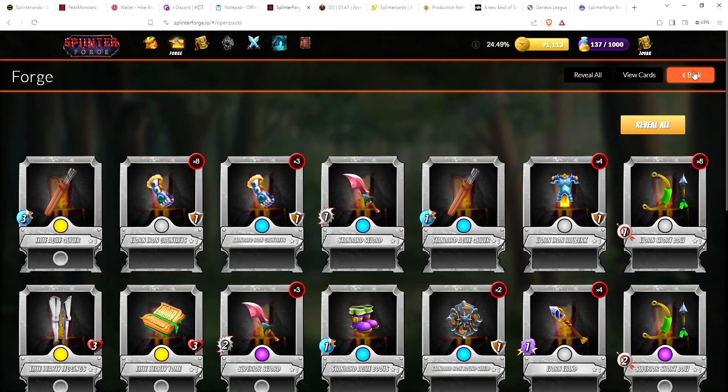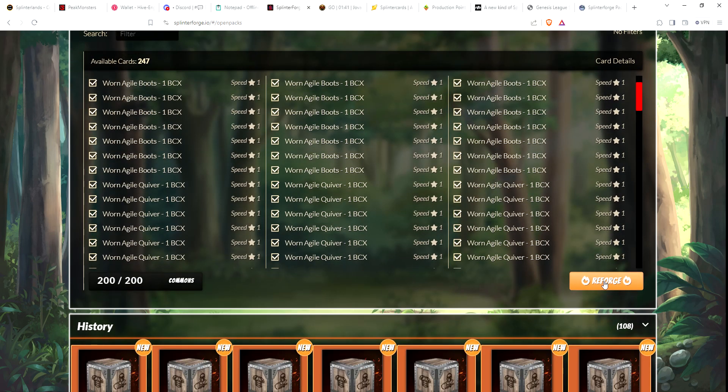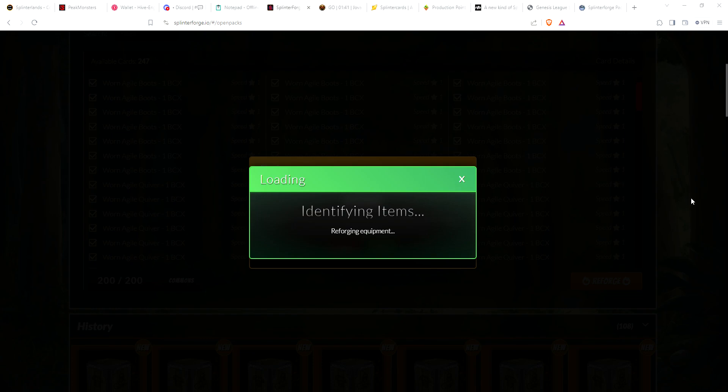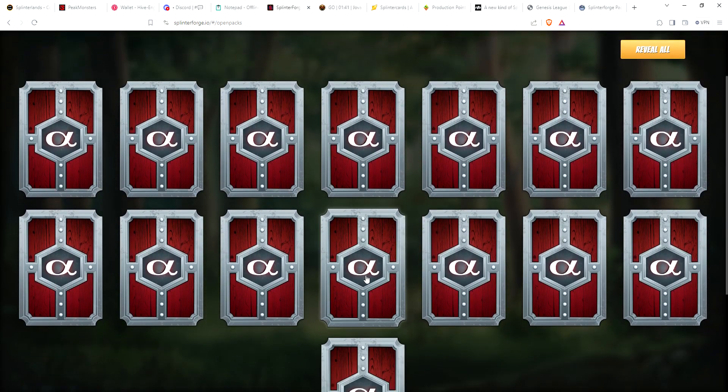Now we go back to reforge. We're going to reforge 61 times — burning all of our commons into rares. This is something I wish we could do in Splinterlands: if you had tons of old reward card commons you didn't want, you could burn them to get rares with a DEC cost — another way to burn a lot of DEC. So let's reforge 61 times. It costs 7,500 Forge and there's a 10% chance they'll turn gold, so with 61 reforges we should get on average about six gold foil cards.